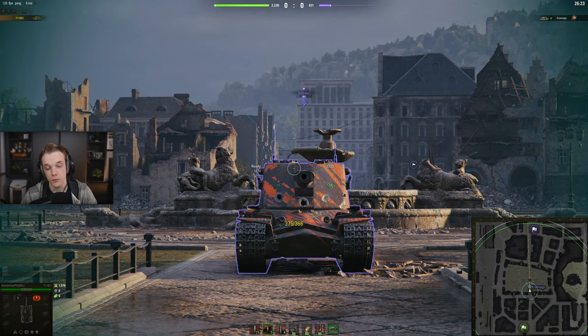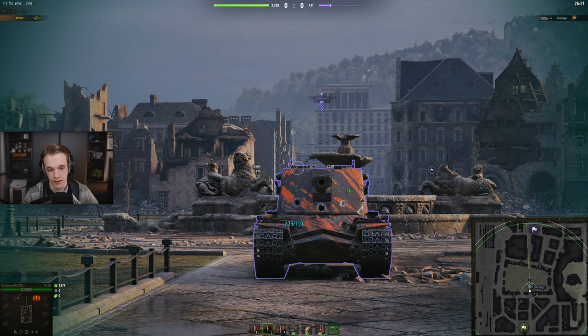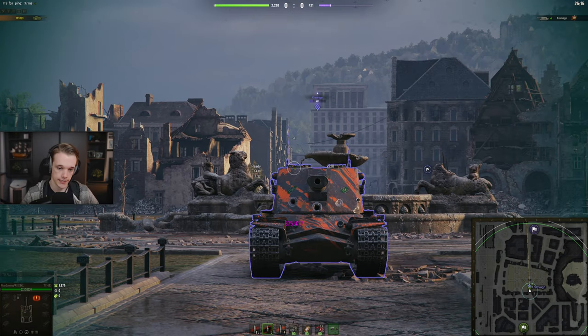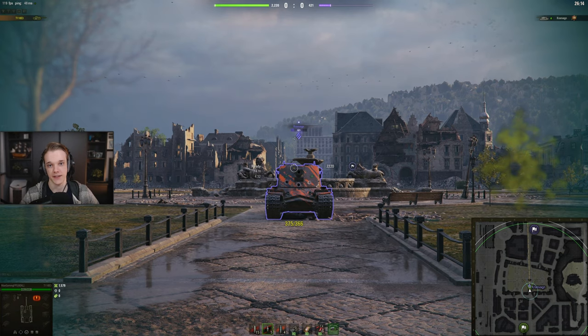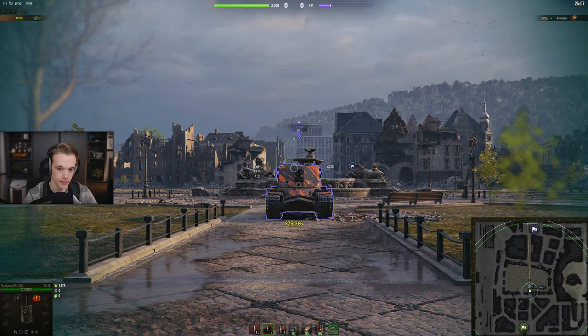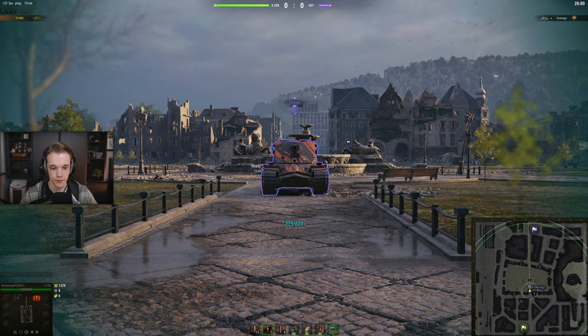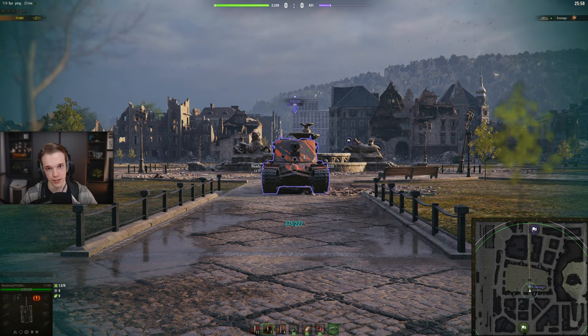The only other way to pen it is if you hit the cupolas, but on flat ground it's not going to be the easiest thing. To recap: if it's above you and it's aiming at you, shoot the cupolas. If it's not and it's on flat ground, try and shoot the hull. If you've got enough pen you can go directly below the gun. And if you can see the hull, shoot the hull because you're going to pen.